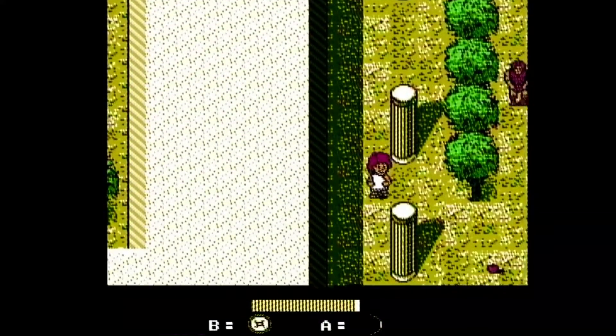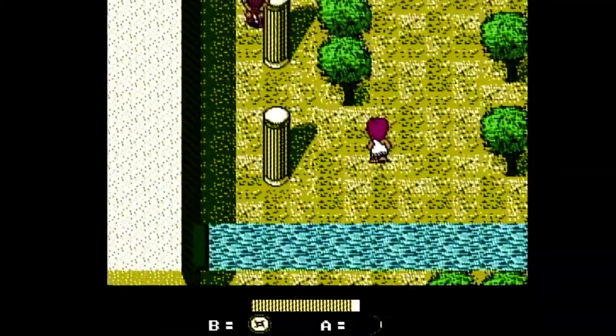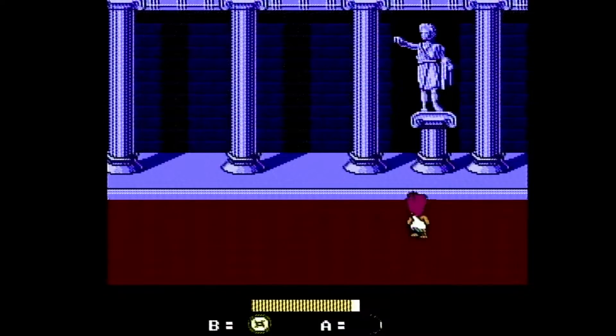Out in ancient Greece, you can enter temples and chat with statues of gods and goddesses for tips on where to go and what to do. Some are helpful, most are not. The most helpful thing you'll find in this level will be apples for your health — whack all the trees.